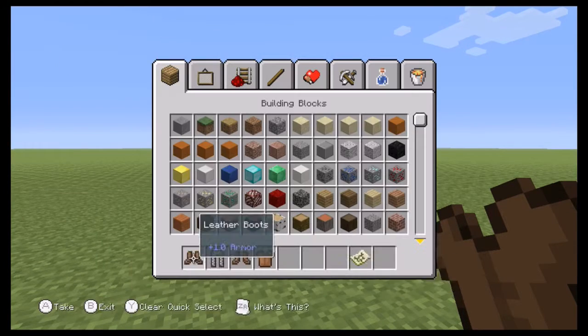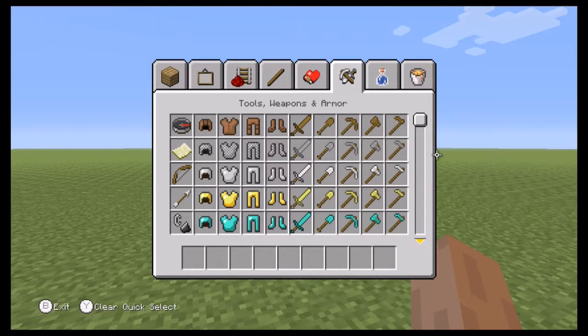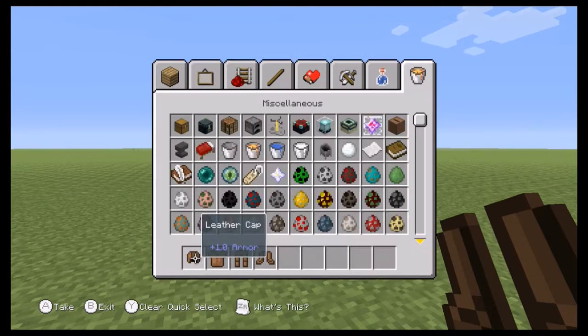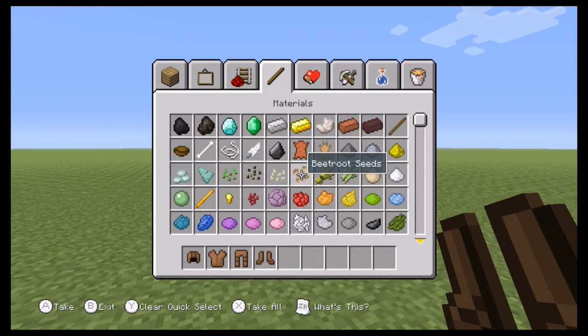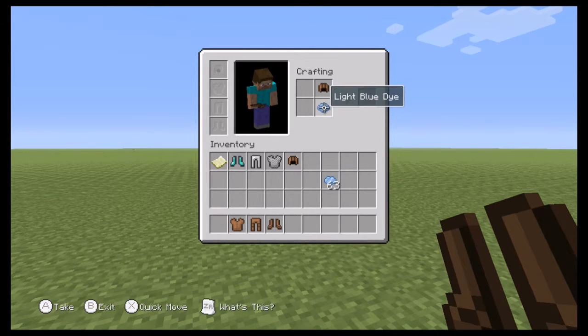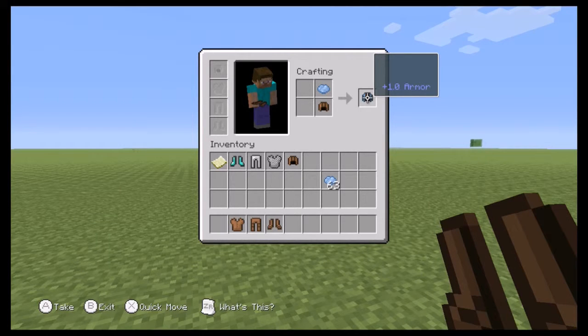But here's the thing — here's what I just found out while messing around with the leather armor. So yeah, I just did this. And no, this isn't the fact that you can dye armor, that's not what I'm talking about, it's this. Look at this. There's no way that this is intentional.